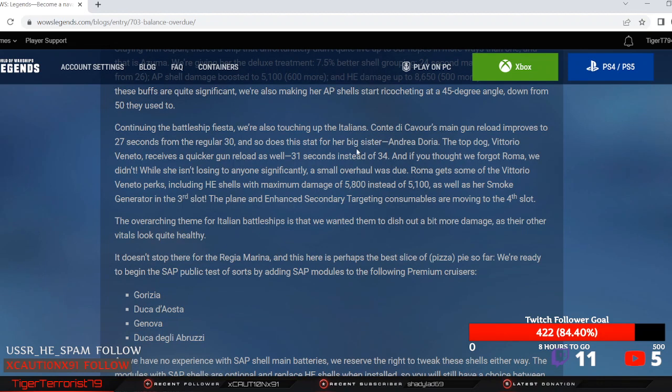Continuing the battleship fiesta, they're also touching up the Italians. Conte di Cavour's main gun reload improves to 27 from 30, and so does Andrea Doria's. Top dog Vittorio Veneto receives a quicker gun reload as well — 31 instead of 34. And if you thought we forgot Roma — we didn't.